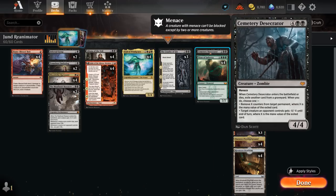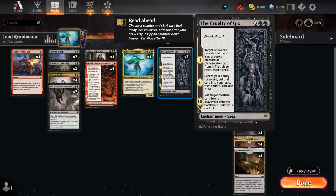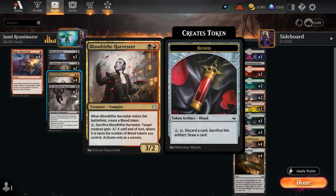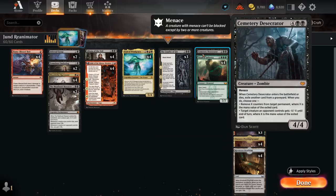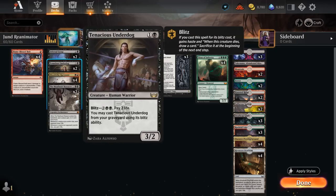We also have a one-off Cemetery Desecrator which is a nice tool to potentially search up with chapter two, and then we can cast it or maybe discard it with a Blood token from Blood Tithe Harvester and bring it back with chapter three to reanimate. The Desecrator when it enters or dies gets to exile a card from any graveyard and then remove X counters from a permanent where X is the mana value of the exiled card, or give a creature minus X/minus X until end of turn. That's a great way to finish off a Planeswalker by removing loyalty counters, or just kill a creature when it enters. By exiling cards from graveyards we can also get rid of opposing copies of Tenacious Underdog.